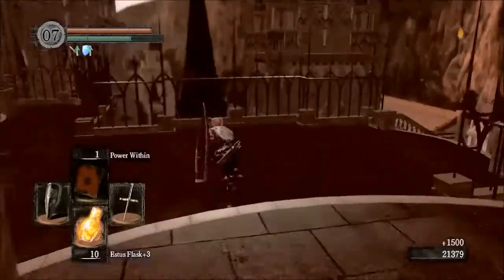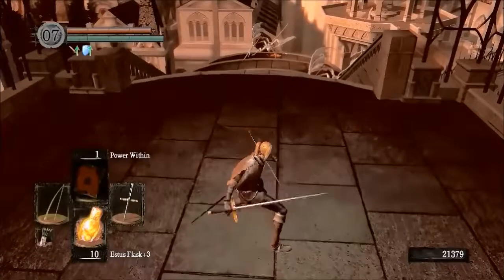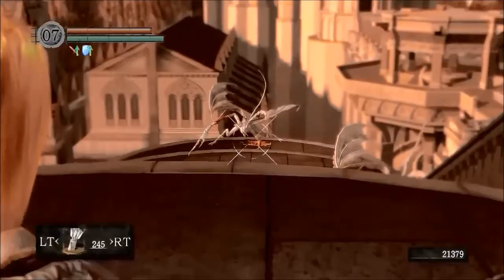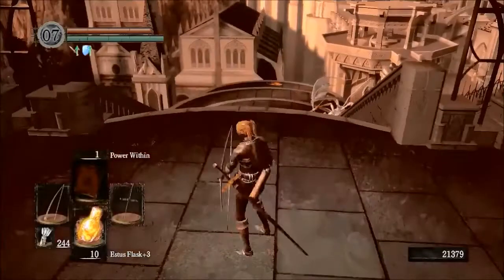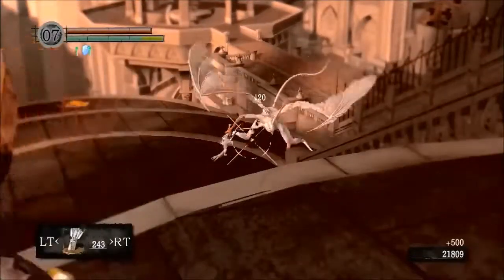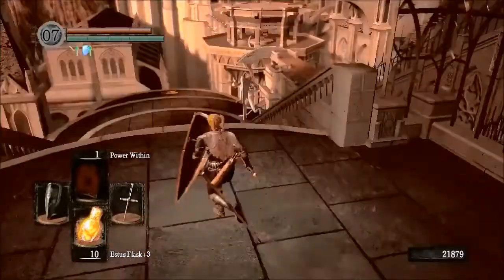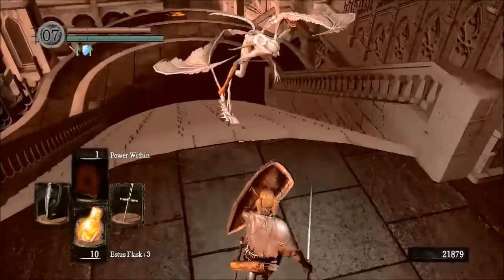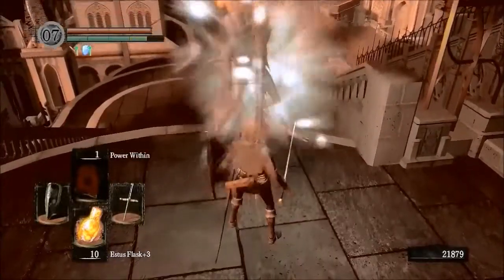Moving right along. These guys here - now they can be a big old pain. Let's see if we can't poke one at just the right spot. Don't aim for the head, that's not the best tactic. Try to aim for some part of the body that has a bigger knockback. Don't let that hit you. Come on, big boy. And look at their reach and the power. Yes. Awesome.